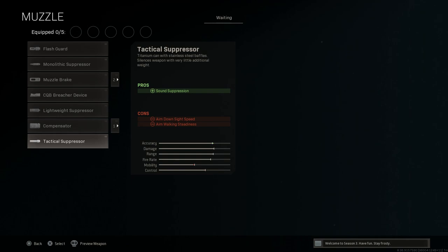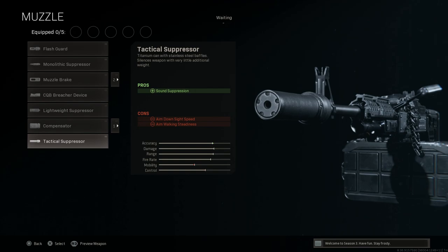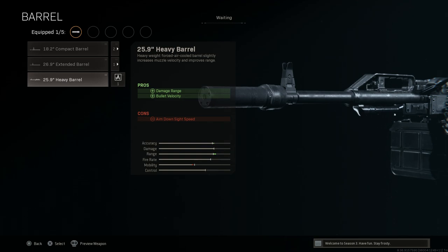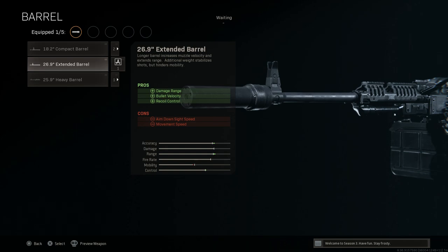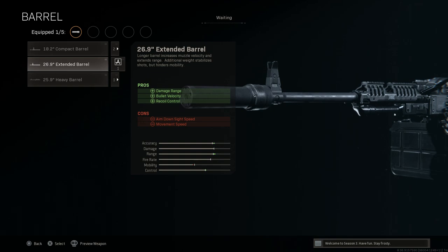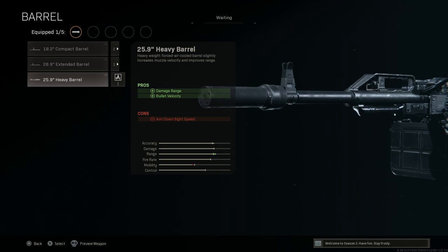Very Zenico-inspired. For the muzzle we're going with the tactical suppressor — that gives us sound suppression, with the cons being aim down sight speed and aim walking steadiness. For the barrel, we're going with the 25.9-inch heavy. This gives us the PKP Pechenegg-style barrel with that carrying handle in the front. Pros are damage at range and bullet velocity; cons are aim down sight speed.